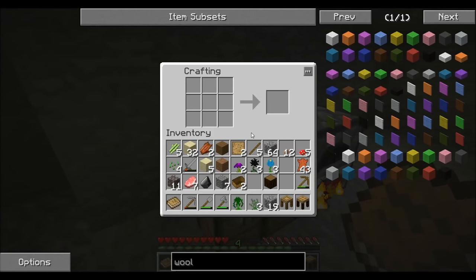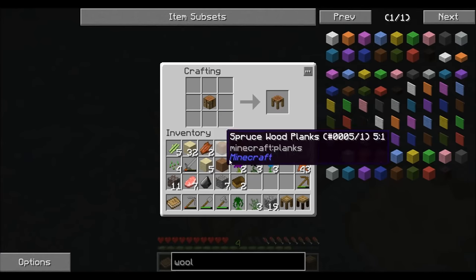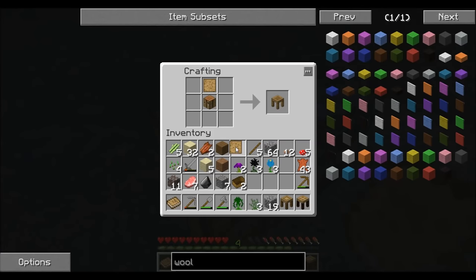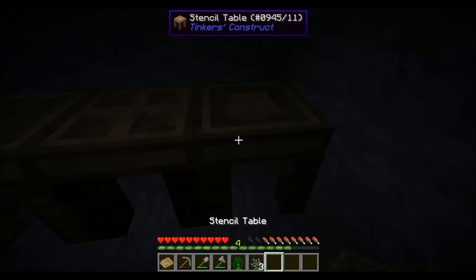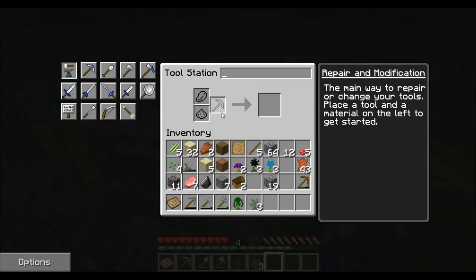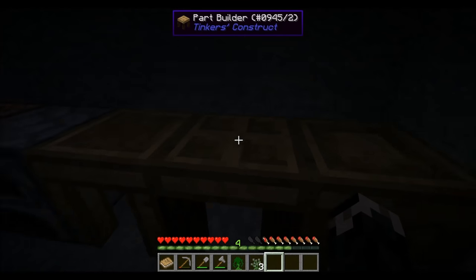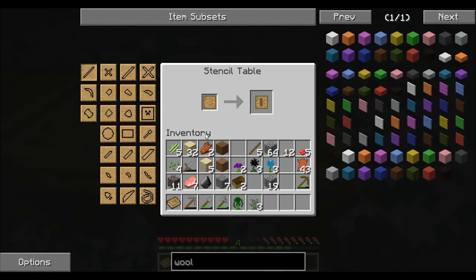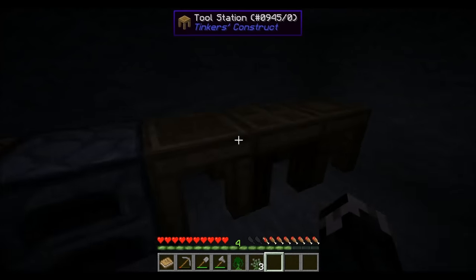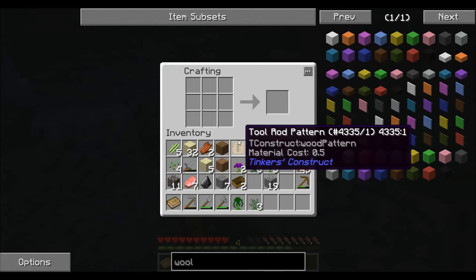Let's go out there and get a log — chop chop, run back inside. I didn't see any dangers but I don't trust it. So we have a log, we put it on top of the blank pattern to get the part builder, then the tool station. For instance, if we wanted to make a sword we could repair easily on the go, we might want a tool rod pattern. We need more stencils and more wood.